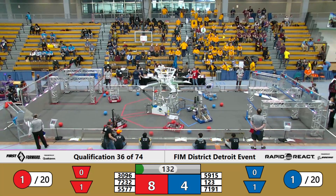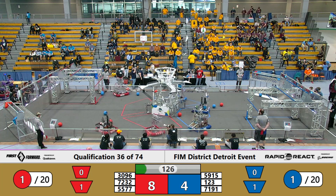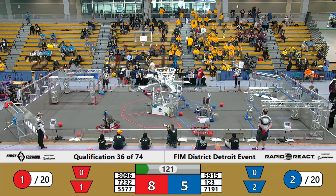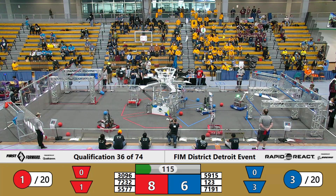Now we're on to the tele-operational mode here on the DTE field — 8-4, Red Alliance leads. Looks like we got Team Cosmos lining up at the bottom of the hub, and they score inside of the logo for the Blue Alliance. Looks like they're going to need to do that a couple more times if they want to get the lead.